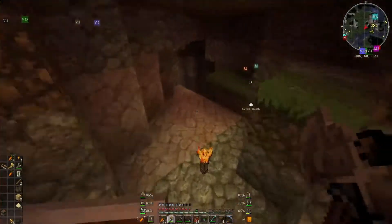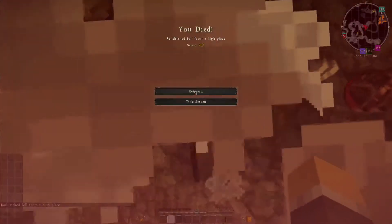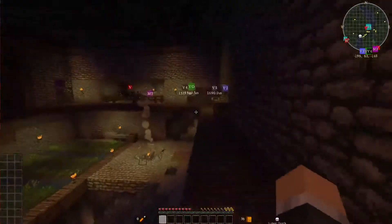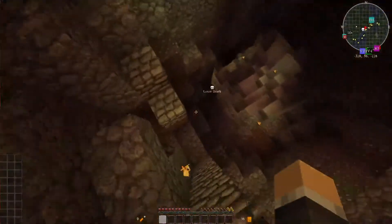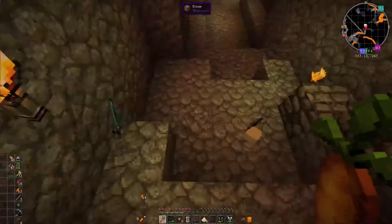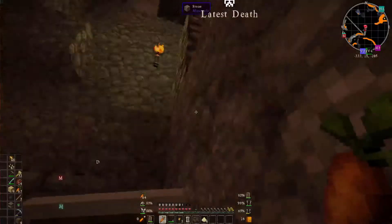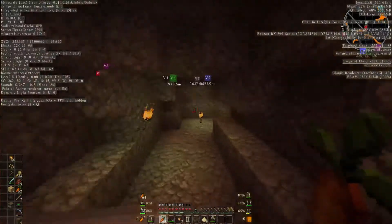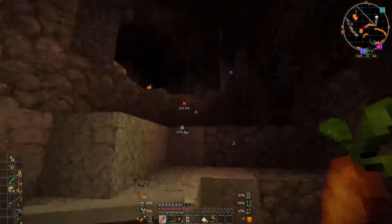Going down this way we have a mine. I built basically a staircase to get up here — this leads down to Y level 11. So you go this way and get basically an entire network worth of mines.